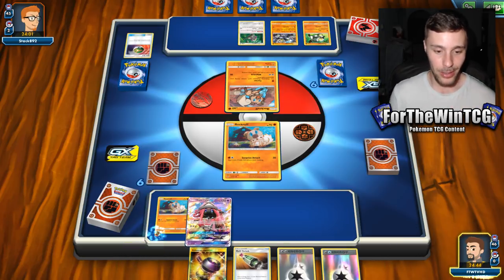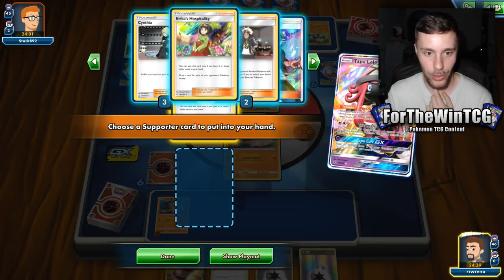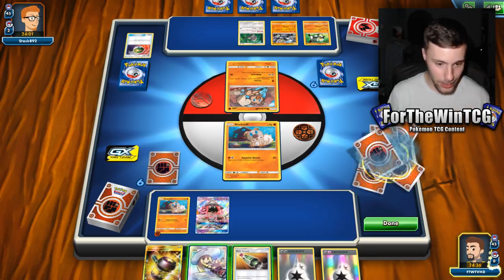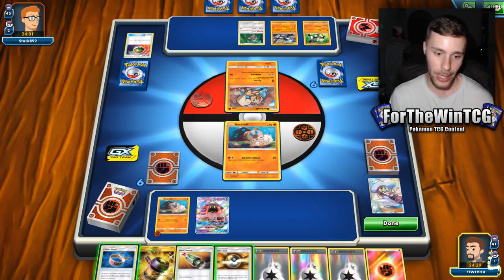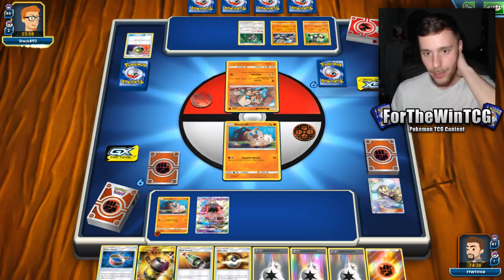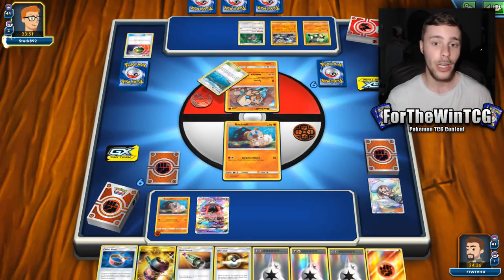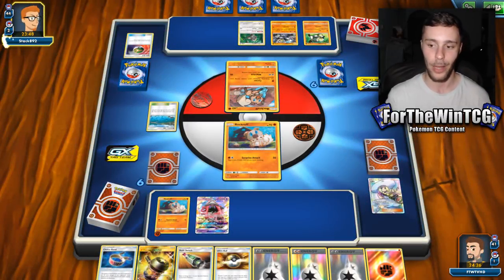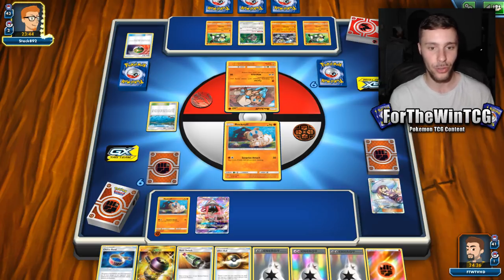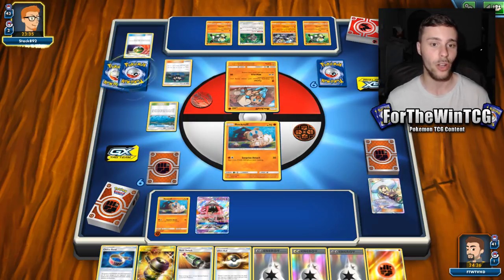Thank you Lele for saving my butt there. I really want to hold this Enhanced Hammer, so I'm going to get a Lillie for four. Kind of subpar when it comes to a Lillie play, but I really want to hold that Enhanced Hammer considering we're up against a Persimmon deck. I like that hand — I think that's a pretty cool hand. So we want to go for Enhanced Hammer if they do place a DCE down. I place the energy on the Bench Rockruff, and that's kind of a standard thing to do.